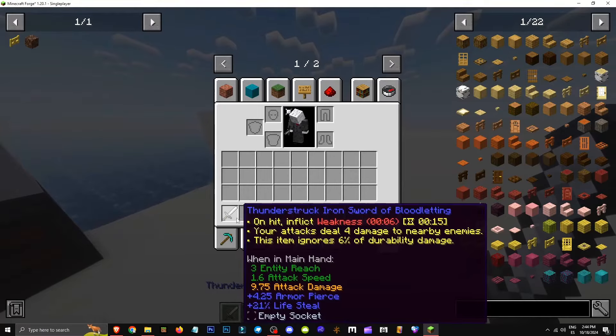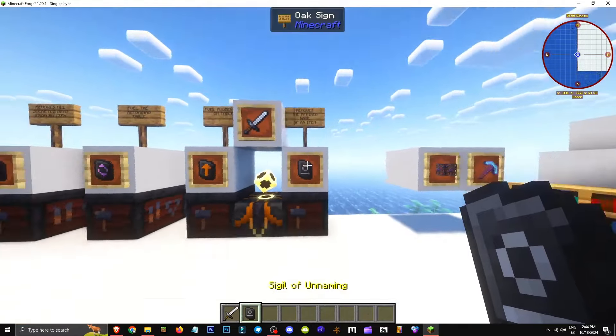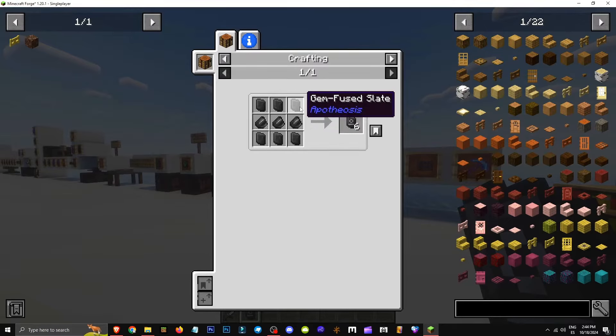How do we remove an object's name? If you want to change it for whatever reason — for example, 'Thunderstruck Iron Sword of Bloodletting' — you take the sigil of un-naming, use it on the tool, and it removes any tool's fixed name. It's crafted with flint and six gem fused.